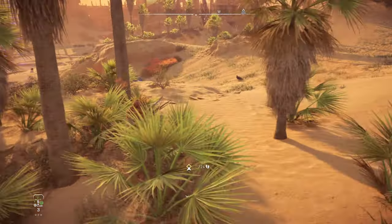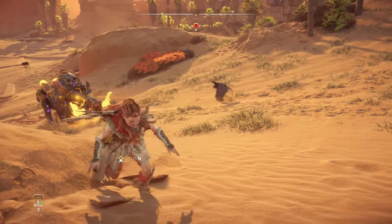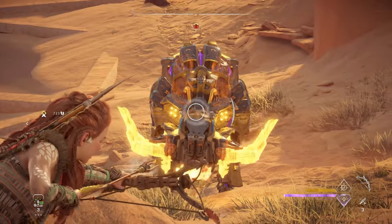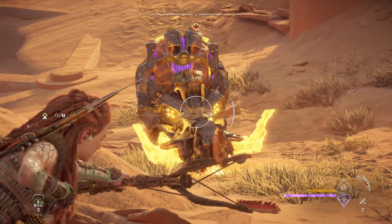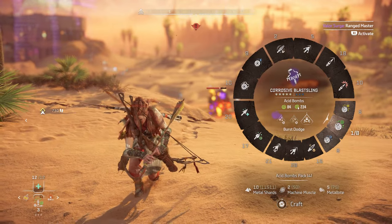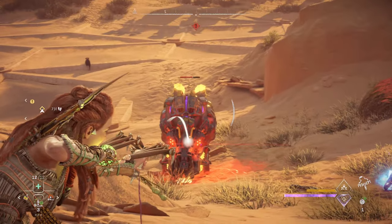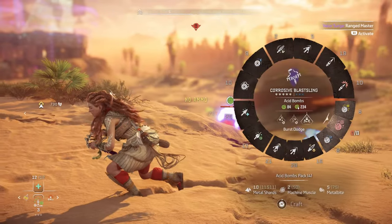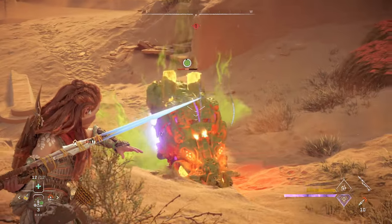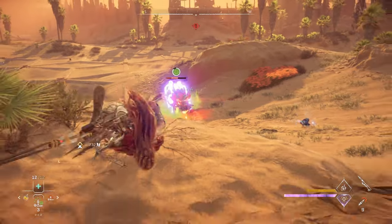Once you get the hang of applying the correct statuses, certain status effects can be stacked to devastating effect. For example, in this clip I open by using tear damage to remove deadly weapons and deal massive damage. Then I apply acid damage to weaken its armor plating, and finally I finish it off with explosive damage for a quick kill.